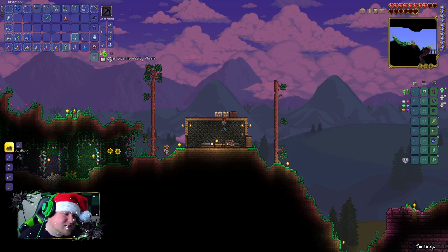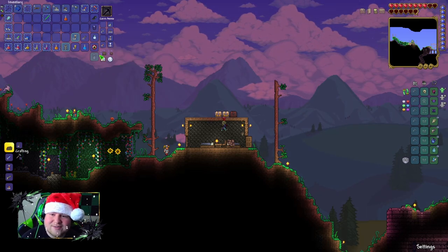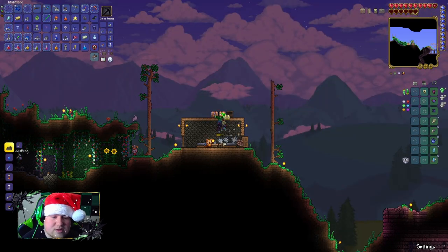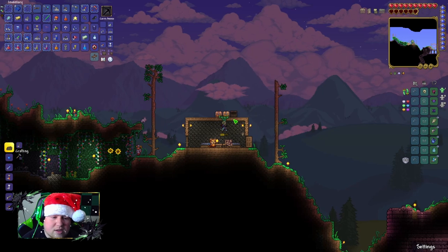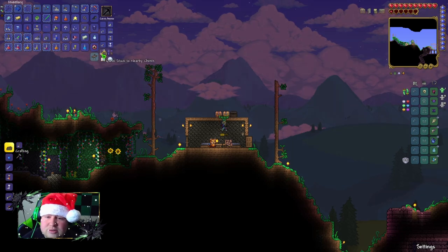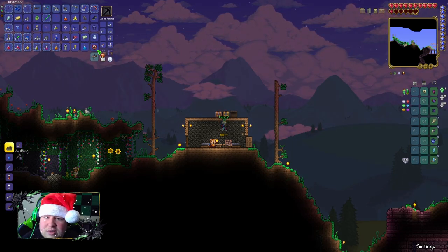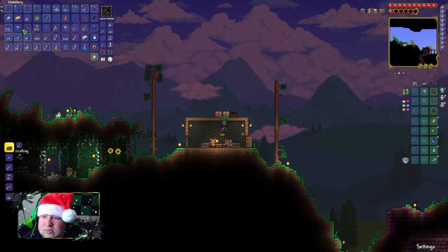Are we satisfied with how much we've explored of this dungeon? Yeah, I think so. I think we got pretty much all of the loot. I'm gonna leave the gold keys here — I think they're only useful in here. We gotta sort through all this. I'm just gonna throw out anything that's like fallen stars, mushrooms.